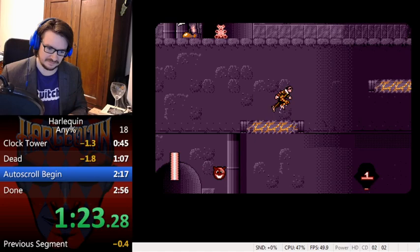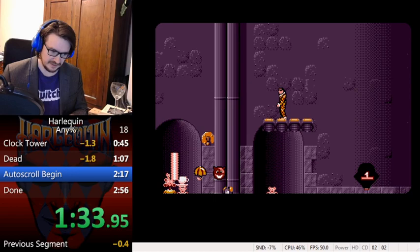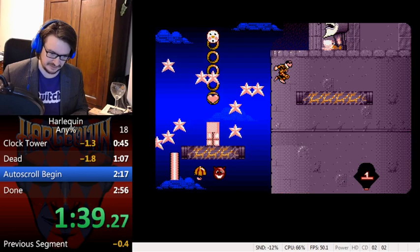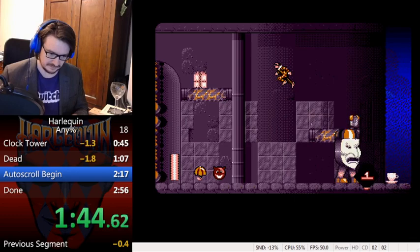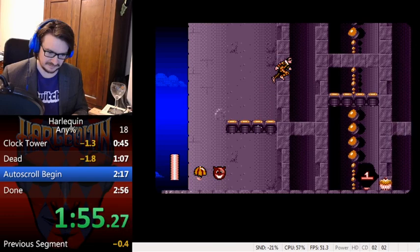It is a space hopper - shoutouts to the 80s. We can come back here and get ourselves a Broly while we're waiting for this platform. So we go back up as usual, except we can speed things up a bit now that we've got the space hopper. I missed that bad jump, but that's okay.